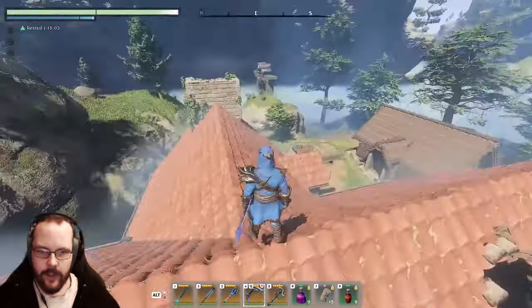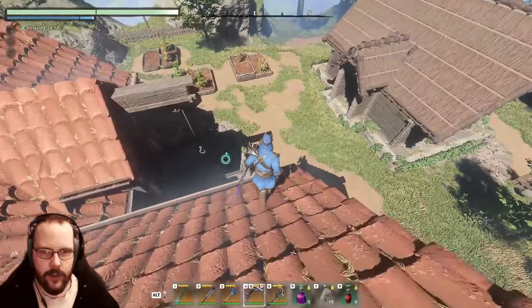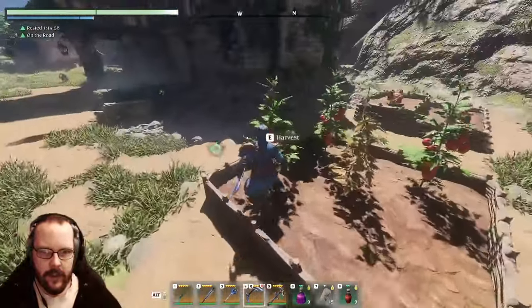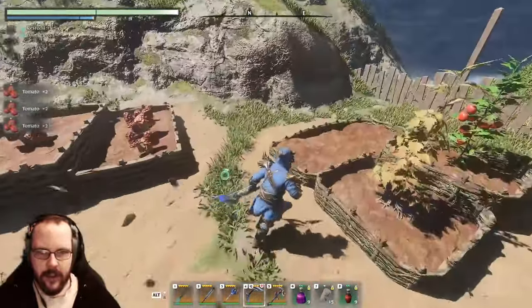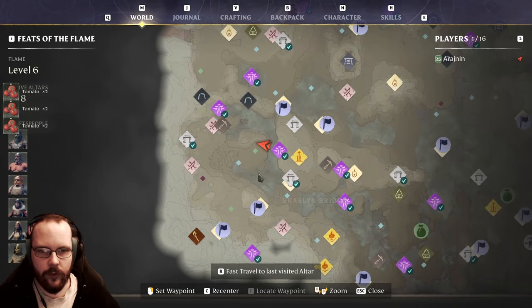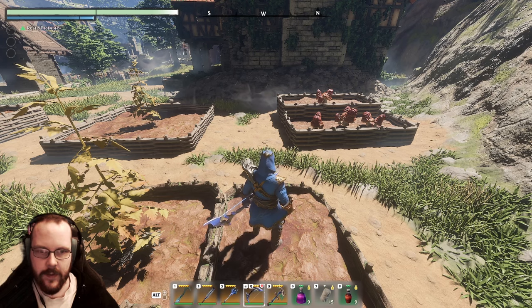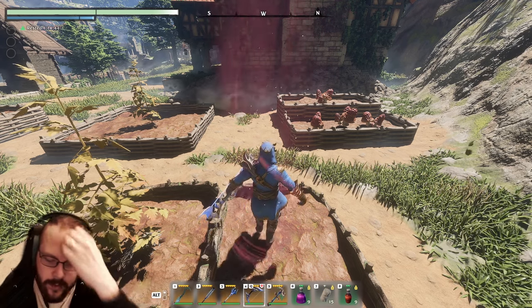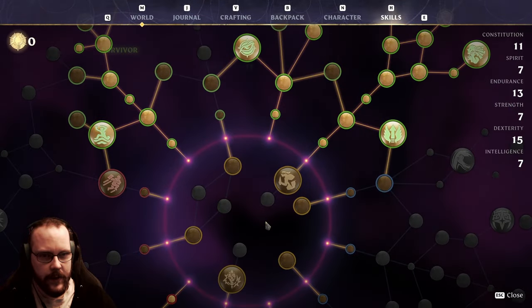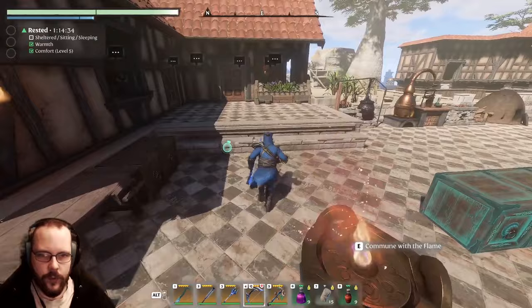Welcome back to some more Enshrouded. I did say that I wanted to try the Ranger build, so that is what I'm gonna do. But first off, I need a couple of tomatoes — probably not that many, but a few. I got that here at Harvest Homestead, and then we just create up some fancy food. Then we get five more dexterity, because I have specced now quite heavily into Ranger.